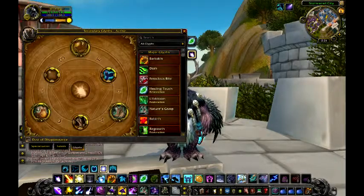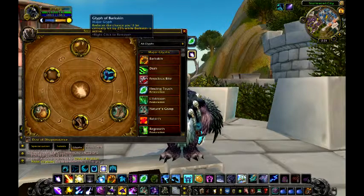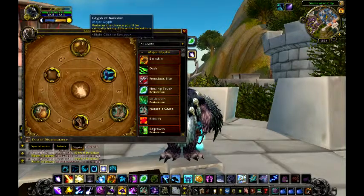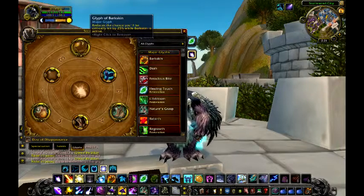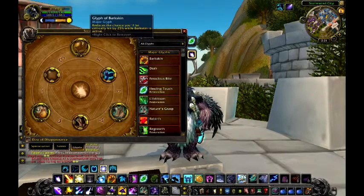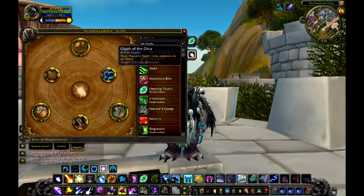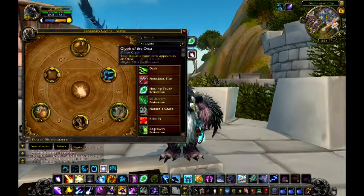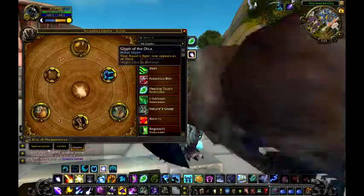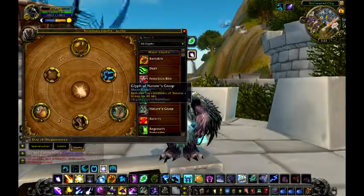Now let's go to glyphs. I used Glyph of the Barkskin because it reduces the chance you'll be hit critically by 25% — very nice, helps protect you. Glyph of the Orca turns you into an orca whale, which looks pretty cool.